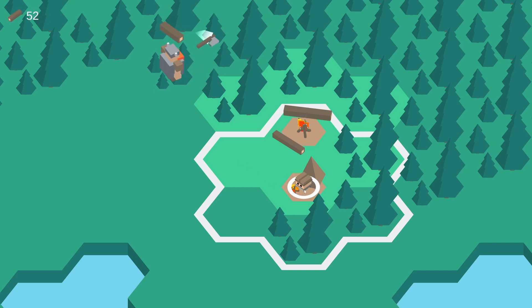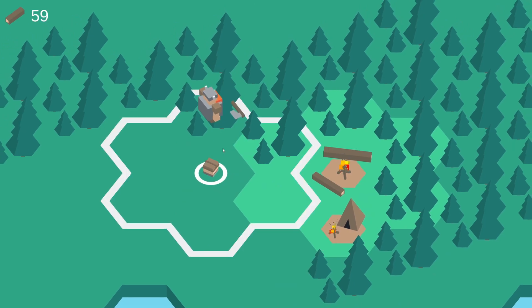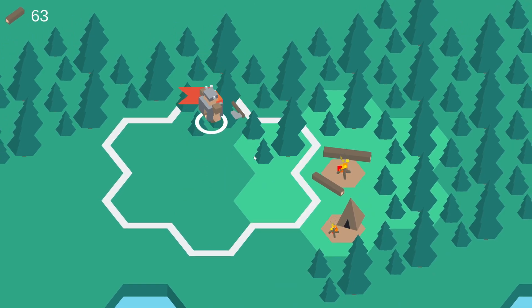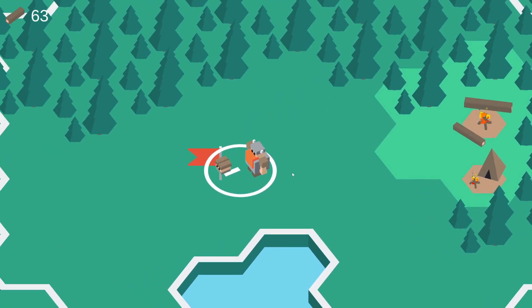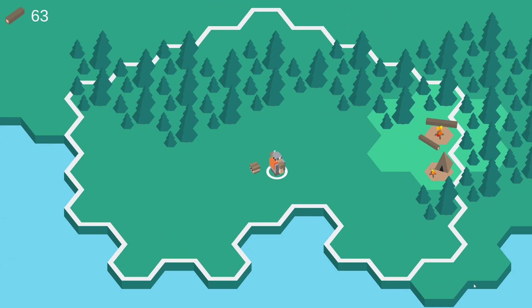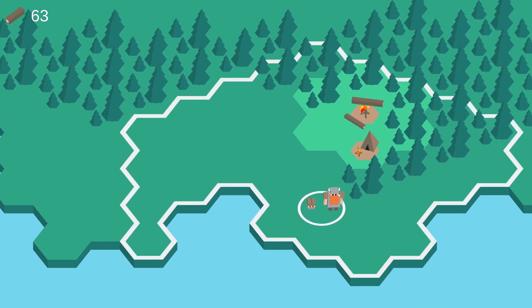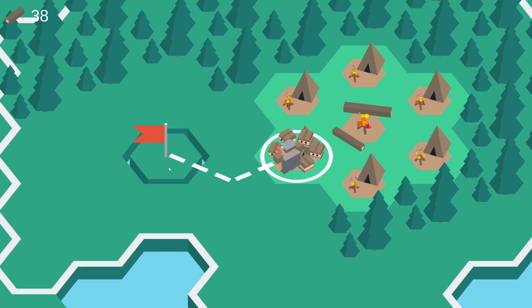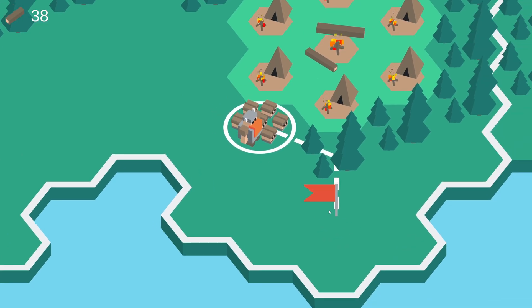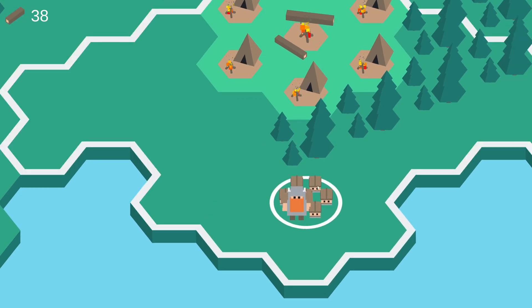This is where things get interesting, because the army and warrior building aspect of the game kicks in. I can control this new character just like my hero character. I'll move him over to the hero character and they combine to form a small army, harnessing the unique strengths of all its members. For example, because my hero has a large movement radius, the whole army inherits that power. The maximum army size is seven, so let's make more tents and combine all our warriors — and there we go, an army of seven. Each warrior can be trained in a specific way to get unique strengths, making for interesting and strategic choices.